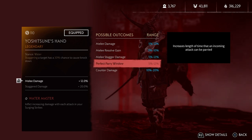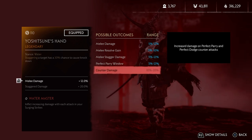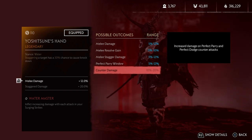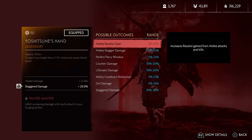Next we have the perfect parry window — increase the length of time that an incoming attack can be parried. It is very, very noticeable; you can almost always perform a perfect parry. That works with the next possible outcome, which is counter damage — increase damage on perfect parry and perfect dodge counter attacks. The counter damage itself does a decent amount of damage. The only problem is you have to wait for enemies to attack. But if you're really into parrying, it's a very good combination of those two.